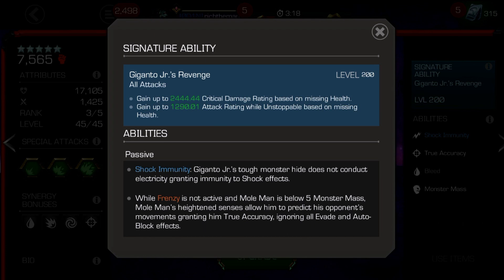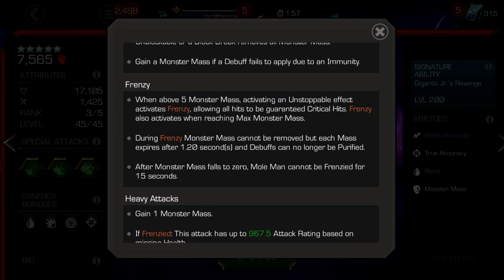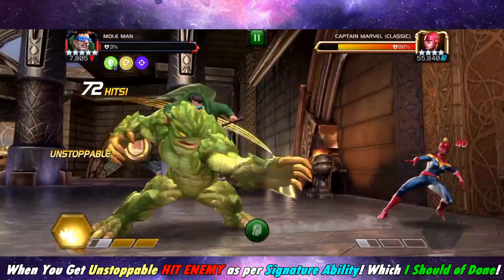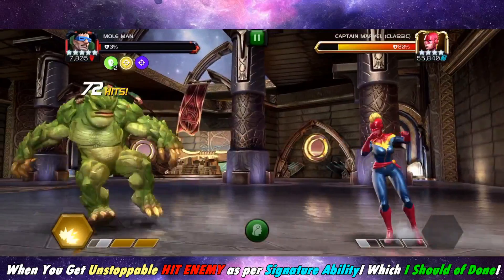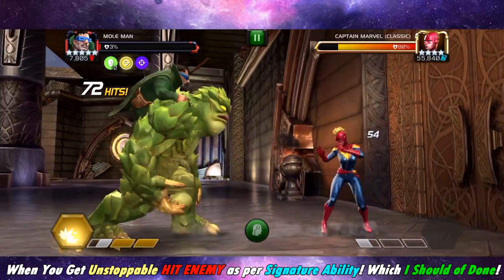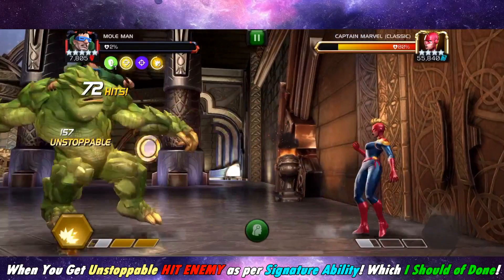So there's swings and roundabouts with that — and just to clarify, that's a British term for positives and negatives. Now how to play the champion will be up to you. You could build up to 15 monster mass, which then will switch you over into frenzy, or you can just block a basic attack, which will then hit you into unstoppable. That will then be beneficial for doing Giganto Junior's Revenge, which gains you critical damage rating and attack rating. So you should then be outputting some big yellow numbers.